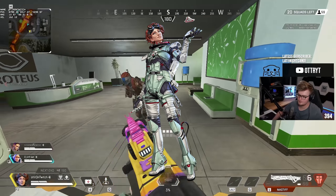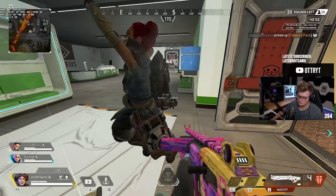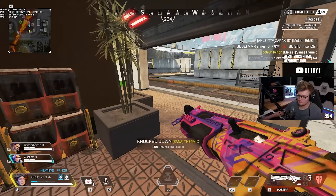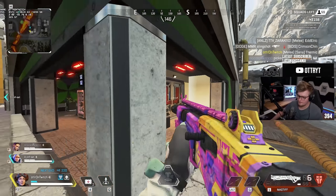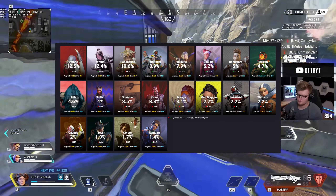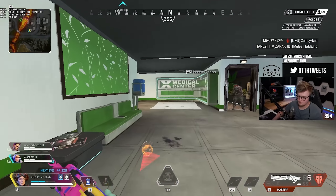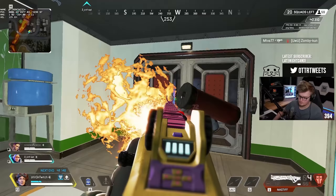Horizon is the most underrated legend in Apex Legends. Her incredible movement and abilities, in addition to her favorable hitbox, allow her to carry her team and solo wipe full squads. Despite all this, Horizon is the 8th most picked legend at a 4.5% pick rate. This may be related to all of the nerfs she received a long time ago, even though they didn't really have too much of an impact.